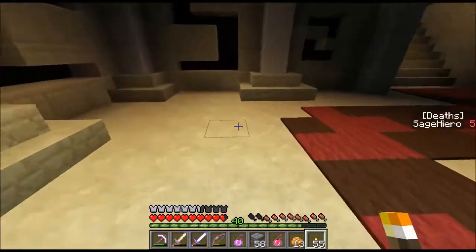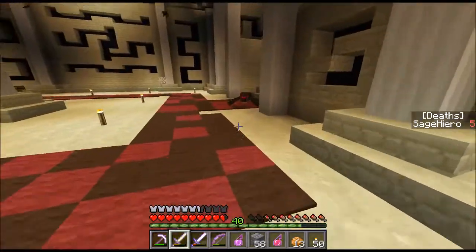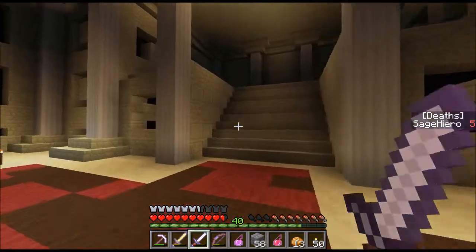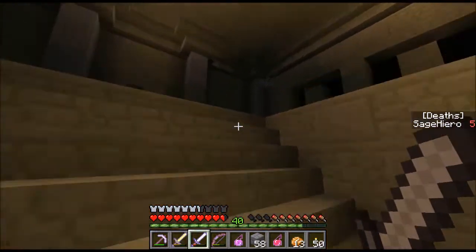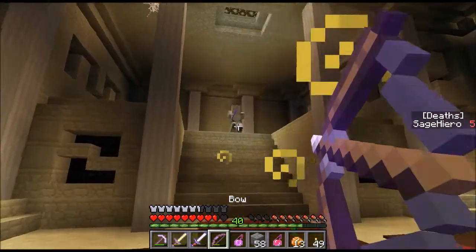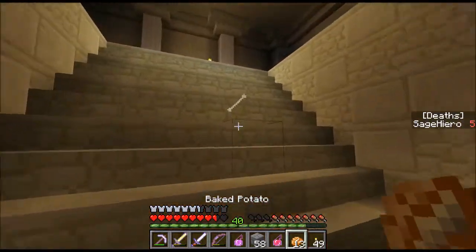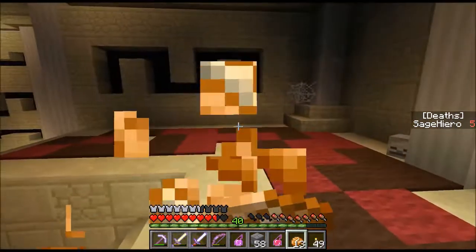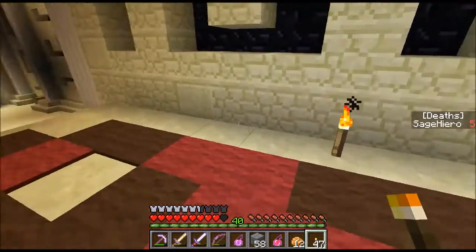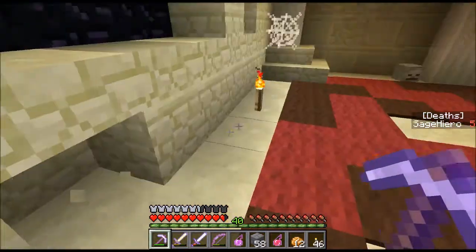Let's head in here. We've got multiple paths we can go to — one that leads up and one that leads over there. Wait, this might be a dead end. It is. It's just a special guy. Does he have a name? That was kind of easy, very strange. There's a chest up here though. Does this have a spawner? No, it was just a different block.